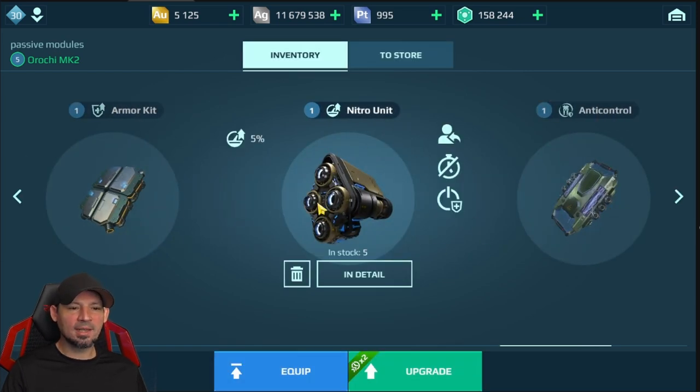Next we have the nitro units, which add speed to your robot. Honestly I'm not loving these. The extra speed is nice, but after you lose about 30% of your health they stop working and you no longer get the speed benefit. I don't prefer the nitro units for that reason.